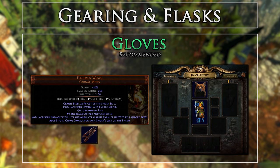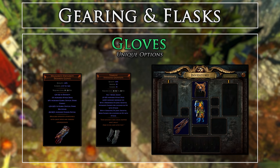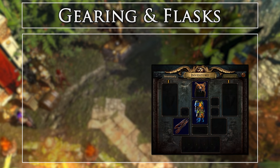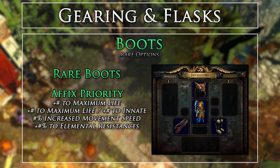We will be using the Fenumus Weave Gloves, as mentioned before. These provide Aspect of the Spider, which is reserved like a herald and applies up to three spider webs on enemies within around a screen's distance, making them take 15% increased damage and move 30% slower. The gloves also provide some ailment damage and flat chaos damage to our attacks — great for both offensive and defensive bonuses. For boots, we will simply be using rares to fill out life and elemental resistances. Try and get a 30% or more movement speed roll so you can zip through the withering enemies as quickly as possible.